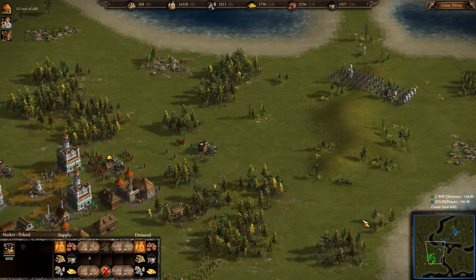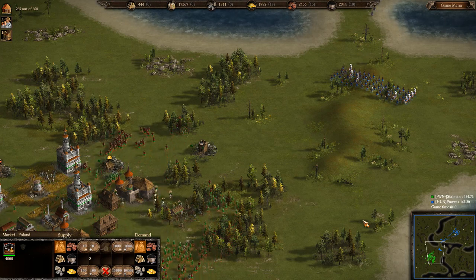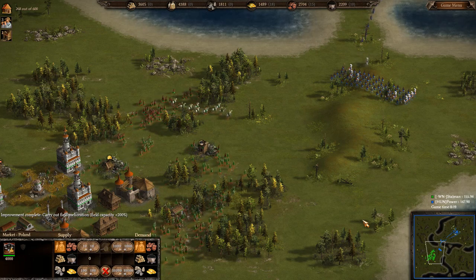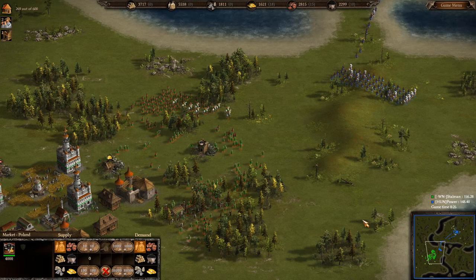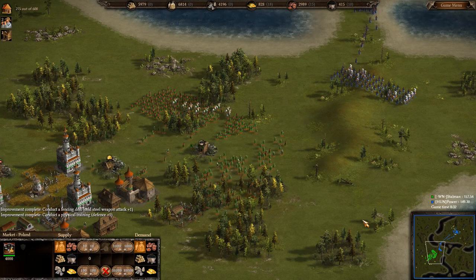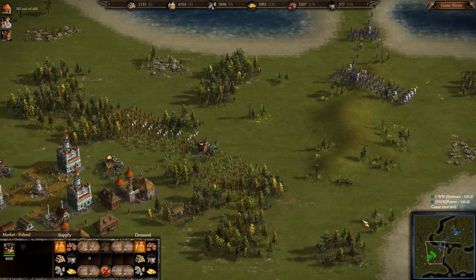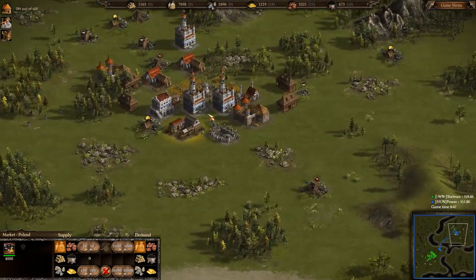Starman already has all of his barrack upgrades for the musketeers - the crucial attack ones. The defense ones are optional, but quite nice when fighting cavalry early on. These few wing hussars are not going to be any threat. He would need 3 or 4 times this mass, but for that he would need the fast cavalry production upgrade, which he won't get any time soon because he just started building the diplomatic center, which is going to take time and work.